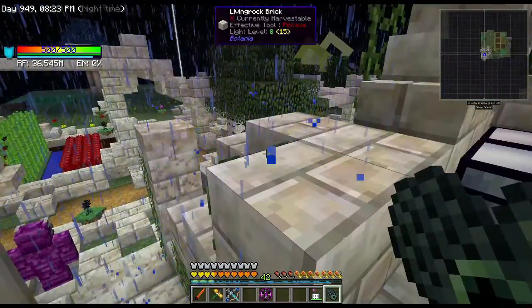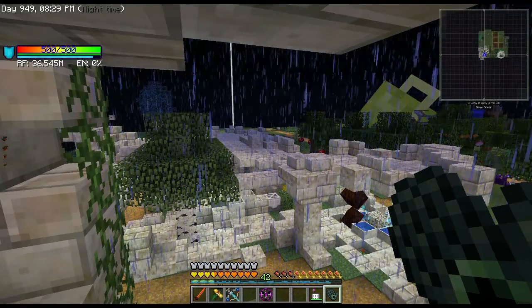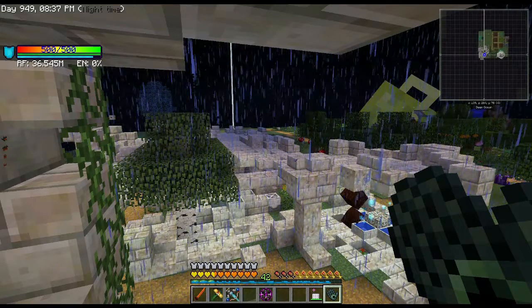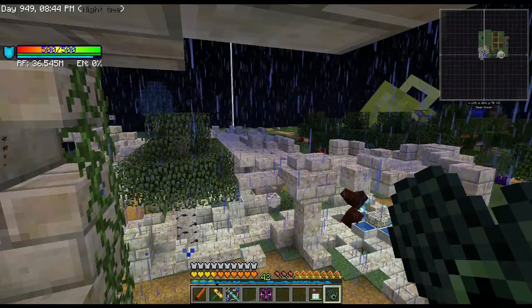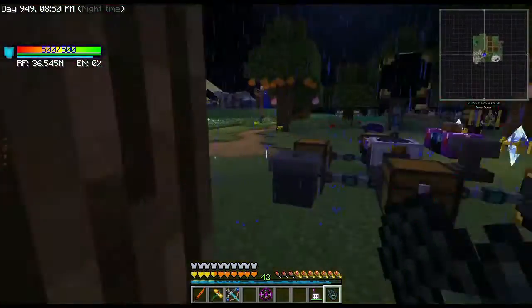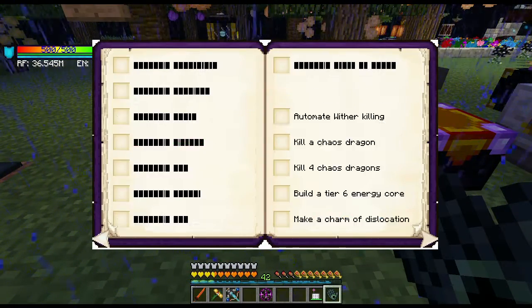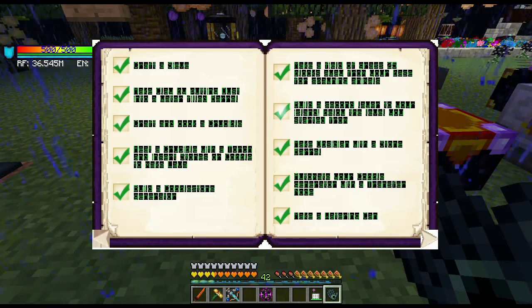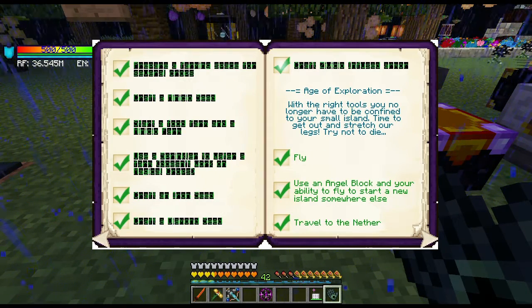That was a really quick episode. Next time, put in the comments what you want me to do — Witchery, Thomcraft, or head toward the Draconic Reactor for 1 billion RF per tick. Now let me show you my achievement book — it kind of glitched out with these black blocks. I know this one is the Zivicio armor which we've done, and this one is Kill the Ender Dragon which we've done.